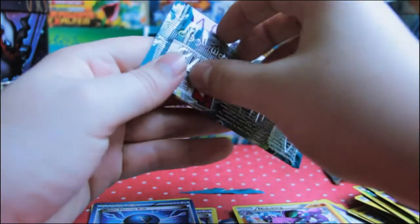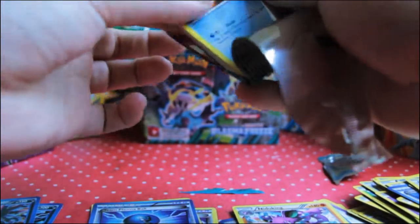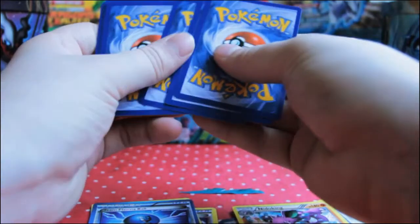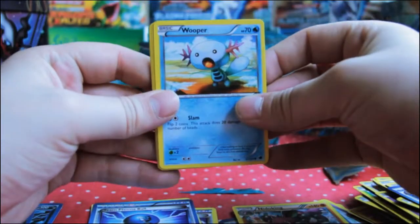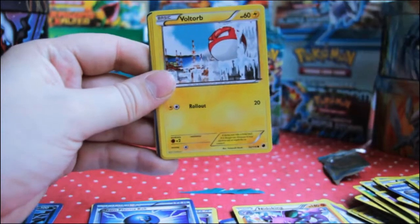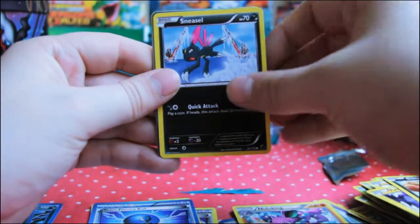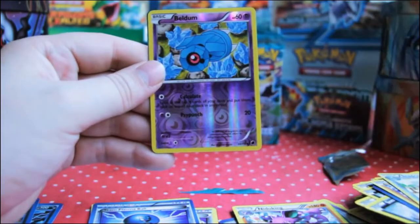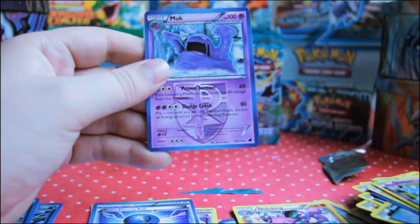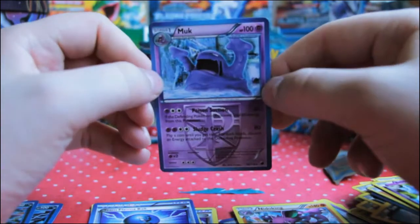Alright guys, this is the last pack for this video. Hopefully I'll pull something good; if not, hopefully I'll have some better pulls in the next video. Pack eight: Wooper, Voltorb, Pachirisu, Dino, Sneasel, Team Plasma Badge, Onix, Seedra, Reverse Beldum, and Mew! Wow — he hasn't been in this set in a while. That's crazy. That's quite a nice card as well.